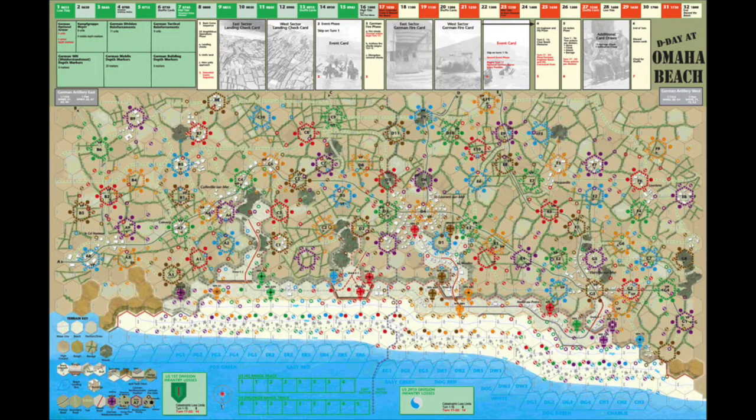Now at the top of the map is a series of boxes. This is an abbreviated sequence of play flowchart. You simply follow the boxes from left to right, carrying out the actions as instructed. At first glance, the map may appear confusing and complex, as there are many dots, symbols, colours, shapes and lines throughout. However, the rules guiding these are relatively straightforward, and I've found D-Day at Omaha Beach to be one of the easy games to get straight into. All these symbols are easily understood, and hopefully by the end of this session you'll understand most of it.